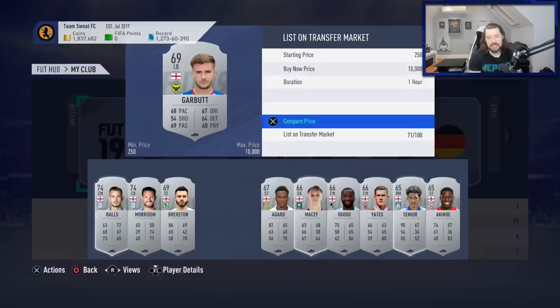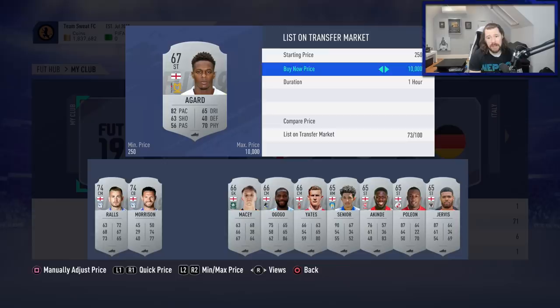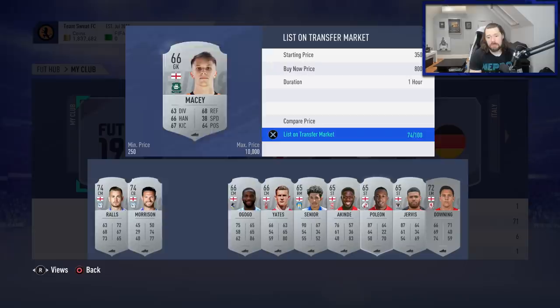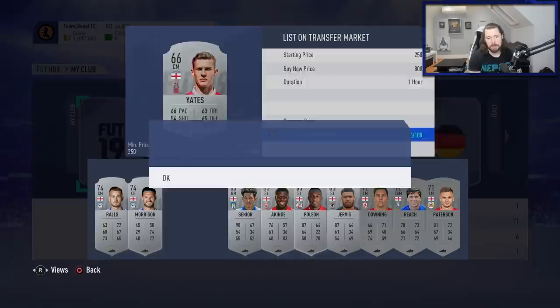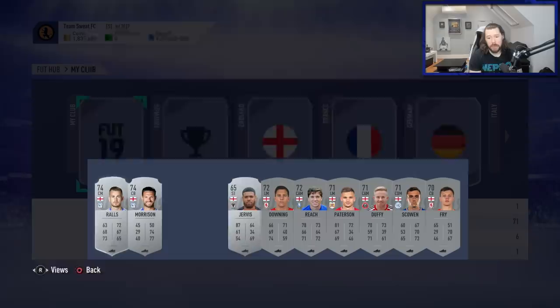If I want to get Ramos ASAP, we're getting really close. Yesterday we just ticked over 1.7 million and now I'm almost at 1.85 million - and it's the same day. I'm going to list all these English players up just one tick. If they sell for 800, brilliant; if not, no problem, I'll put them back in the club. Left wings and right wings especially seem to be selling.